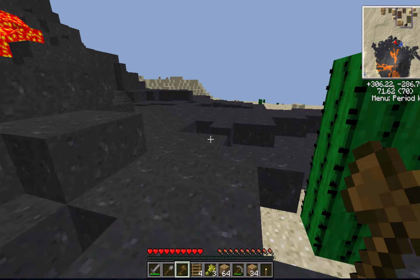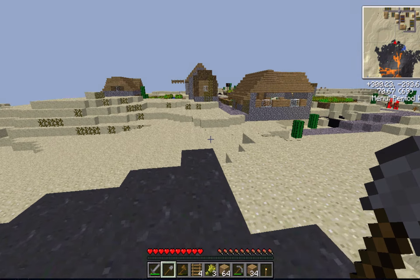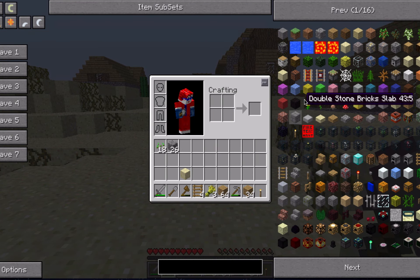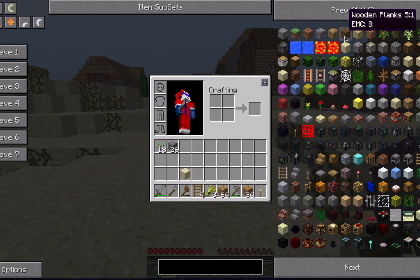Here, take all my seeds, take the cobble — the rest was mine. Spider eyes' EMC is 128. You hover over it and it just tells you. You didn't know that? Okay, where do we start our mine?